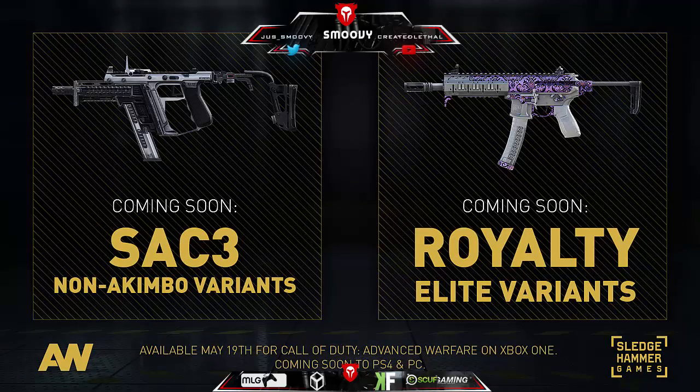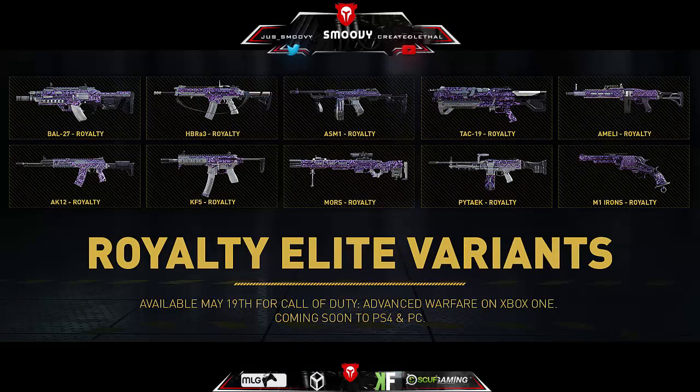What is going on YouTube, it is your boy Just Smoothie back in the building. Today I got a nice little topic coming out - we got the SAC 3.9 Akimbo variants and the Royalty Elite variants that Sledgehammer has decided to drop for us coming real soon. Only for the new console, so I'm sorry if you got an Xbox 360 or a PS3, it might not come out for you guys because y'all can't handle the power.